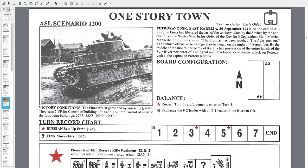Here is the scenario. It's about a situation in East Karelia in Russia at the border of Finland. The designer is Chris Olden, a really good designer, and I'm very glad to play his design. The situation occurs in Petrozavodsk in East Karelia on the 13th of September 1941. At the end of August, the Finns had liberated the last territory taken by the Soviets at the conclusion of the Winter War.